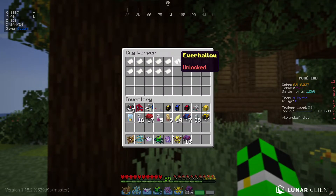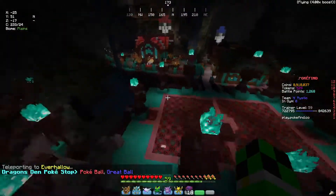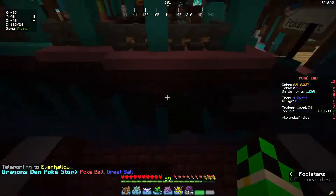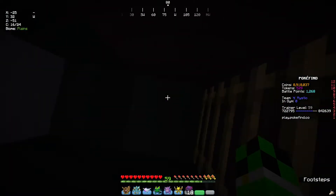Elite Four doesn't have one. Next is Ever Hollow. This one's a little bit of a hidden one and is there to mess with you. Underneath the gym is this little hidey hole — he spawns right here.